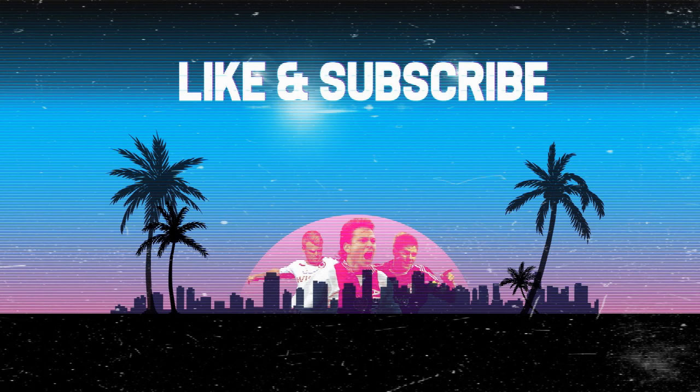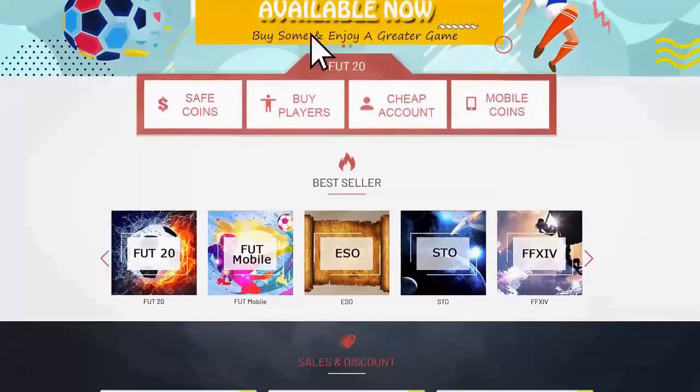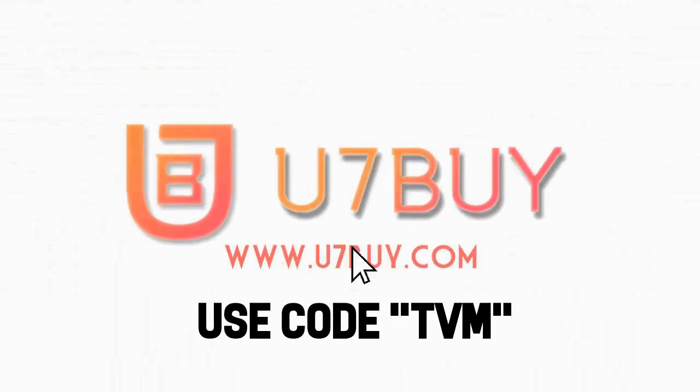If you do enjoy today's video, do me a favor and hit that like button and subscribe — it really does help me out a lot. If you want to avoid the random lottery that is FIFA points, you can go straight to the source with u7buy.com and use the code TVM at checkout to get yourself a discount.